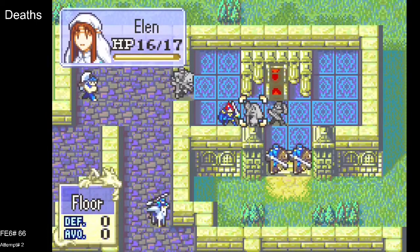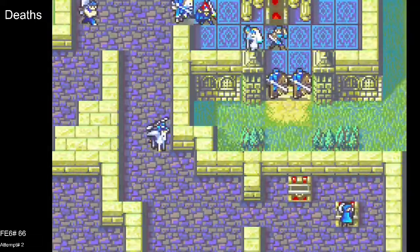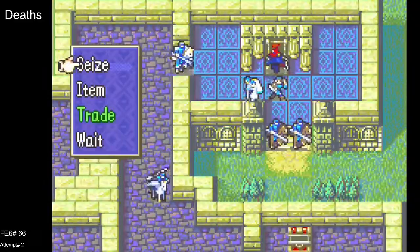There are also two chests that you want to handle with Chad. Once you've beaten the boss, that's the end of the chapter — pretty straightforward. The next chapter is going to be very different, but this one is pretty straightforward. Hope everybody enjoyed, and I will see you in the next one.